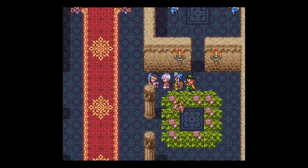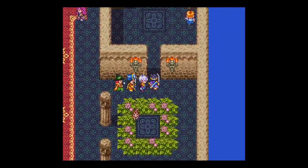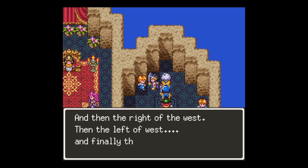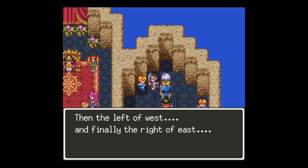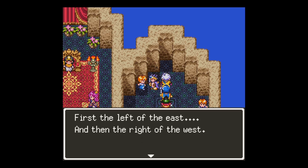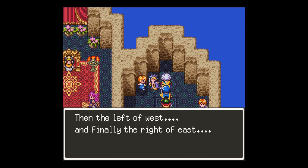It sounds like these children's songs have something to do with getting into the pyramid. There's a secret to the pyramid in the songs that children sing, but I don't understand them. Round buttons open doors, but which to press. Left of the east, right of the west. Then the left of the west, and the right of the east. Let me jot these down real quick, because I'm sure it's important. Left of east, right of west, left of west, right of east. Round buttons. So there's our clue.